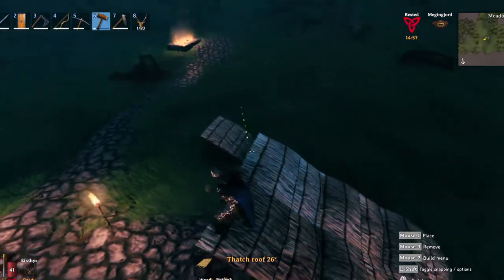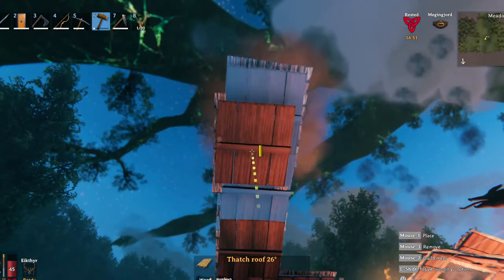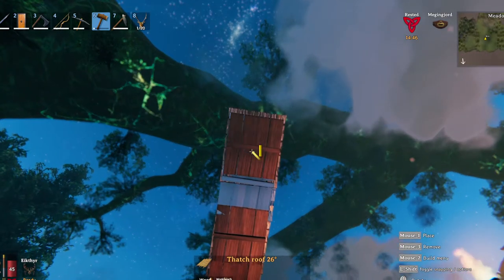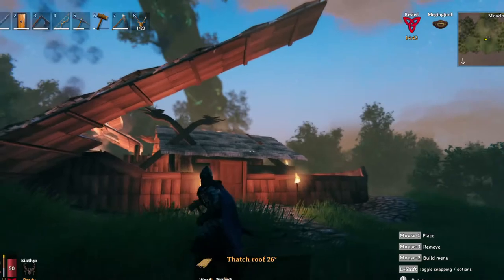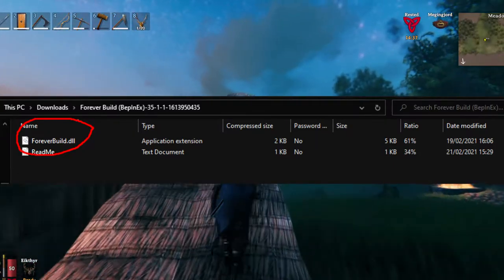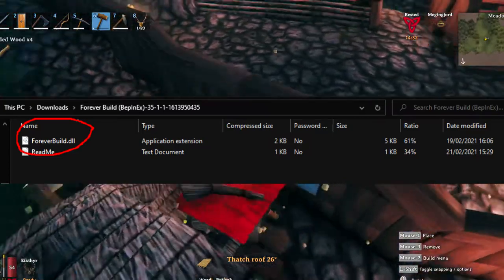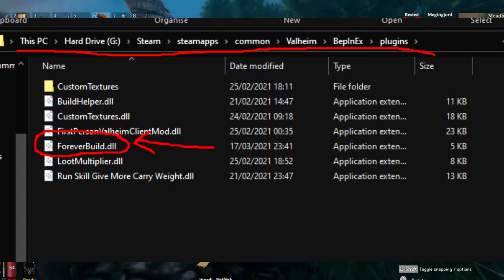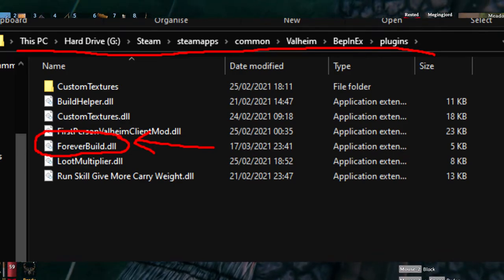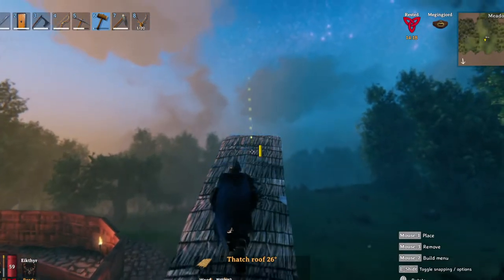After placing the files inside the Valheim folder, simply launch the game and it should install any additional files, with a console popping up to confirm the mod is running. If you already have BepInEx installed, you don't need to do anything in that area. Simply download the Forever Build mod and place the .dll file — found in the Forever Build download folder — into the plugins folder inside the BepInEx folder. You can see a screenshot on screen showing what it should look like, and yeah, that's it — you're done and ready to build to your heart's content.